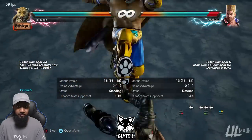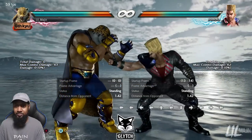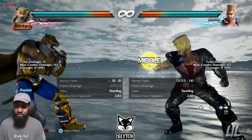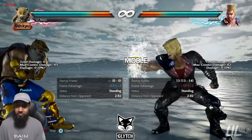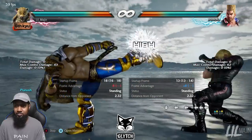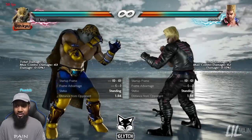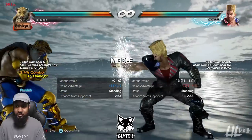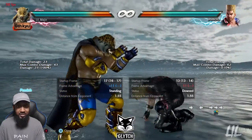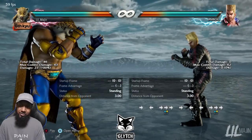Against Paul's Death Fist, King can go for back 3-1 plus 2 with good range. At max distance, only forward 1 plus 2 will hit because back 3 isn't fast enough — it becomes 18 frames at max distance. But up close you can definitely use forward 2-1, back 3, or go for the safe option with forward 1 plus 2.